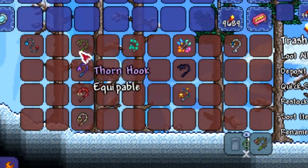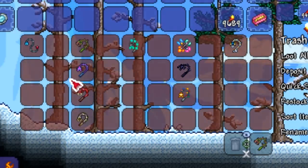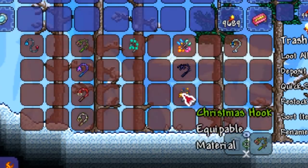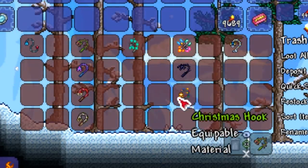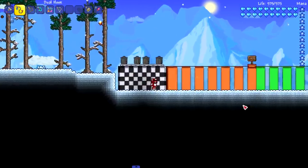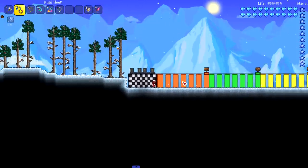A bunch of the hardmode hooks go the exact same range. These four are the mimic hooks, and these three — the Christmas hook and the spooky hook — go the same distance. Interestingly, the lunar hook also goes the same distance as them. So we've got five hooks to test out here.